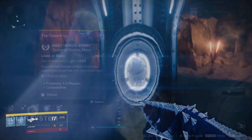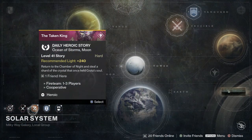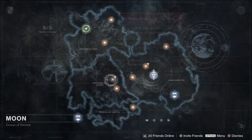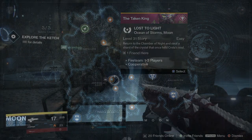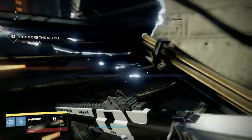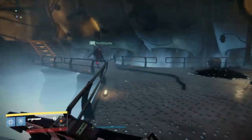Basically, when you get to the end of it, instead of opening the door that has three locks, you essentially just continue on to the strike that has Tanix's ship. Inside this, you'll have a 10-minute timer, and you'll have to defeat a ton of Taken — and you do have to do it within that 10-minute timer.